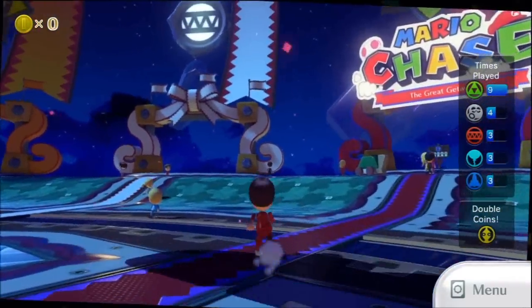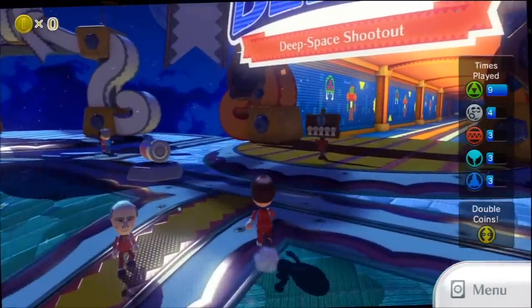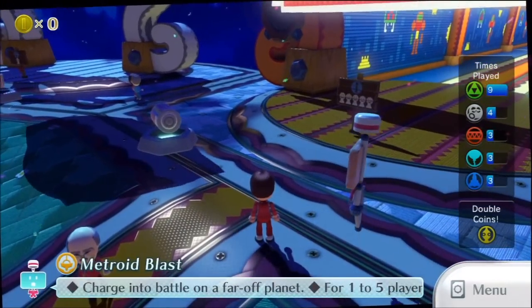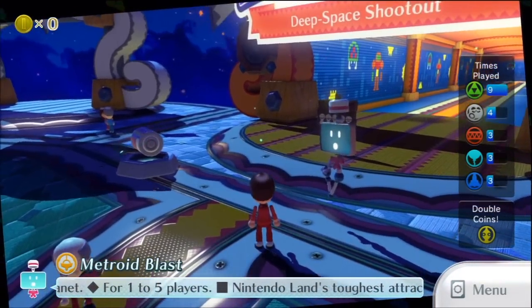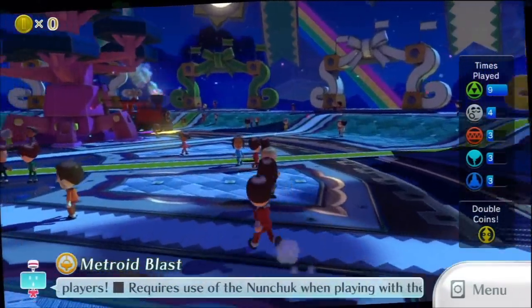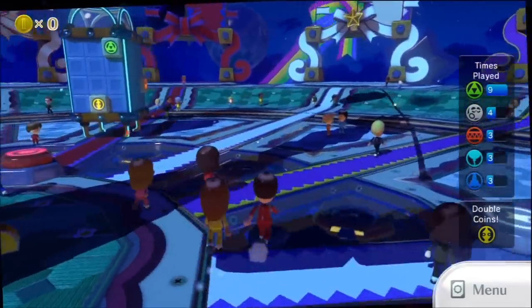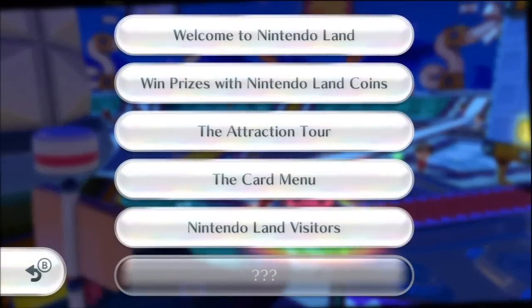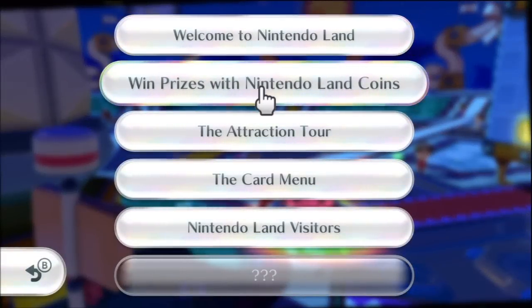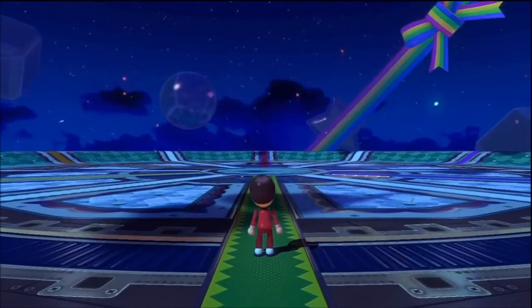These are all the attractions I just showed you — Mario Chase, Donkey Kong Crash Course. If you tap on the signs, it gives you a description. Now this robot — I'm blanking on her name — I believe if I find the red button... there it is. She'll explain some stuff about Nintendo Land. Let's start with the introduction: Welcome to Nintendo Land, and this is how everything started.